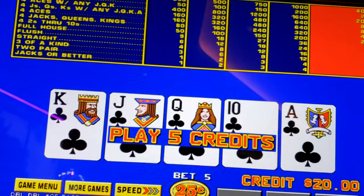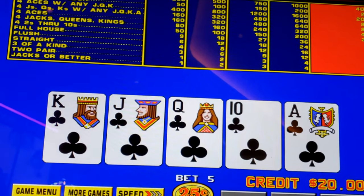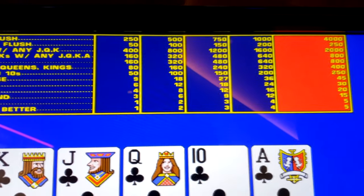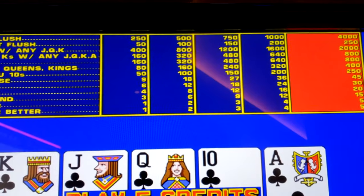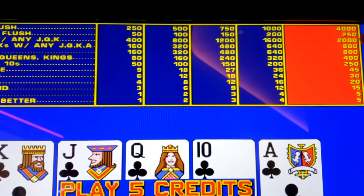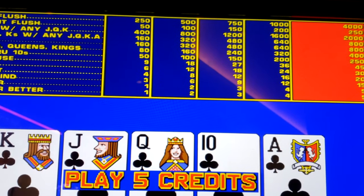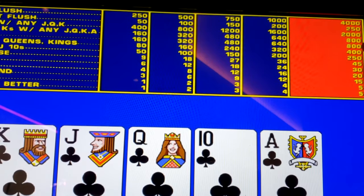Alright guys, check out this game that I found. That roll isn't mine, that's just an ad I think. But anyways, it's Double Double Aces and Faces. And this pay table is pretty cool — it's like a 9/6 double double. But the values for the four of a kind: 2,000 credits for four aces with any jack, king or queen. 800 credits for four jacks, kings, queens with any ace, jack, queen, king or ace.